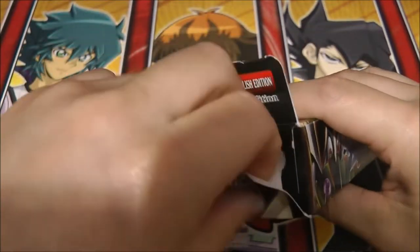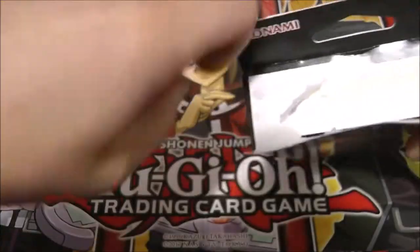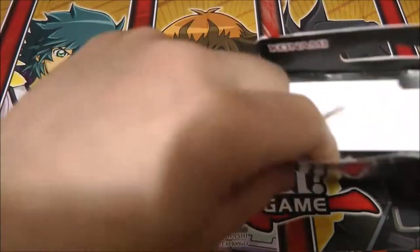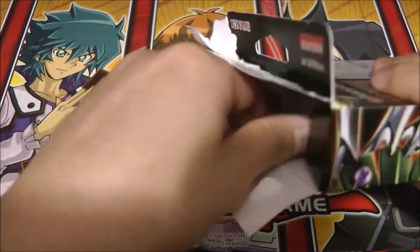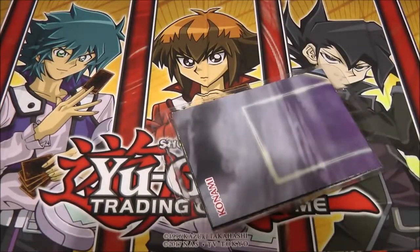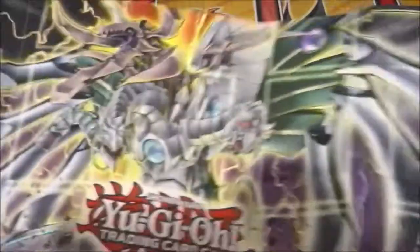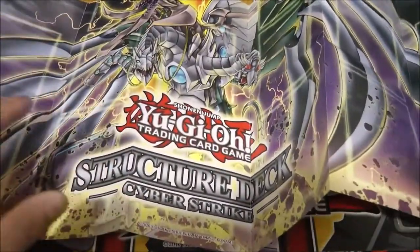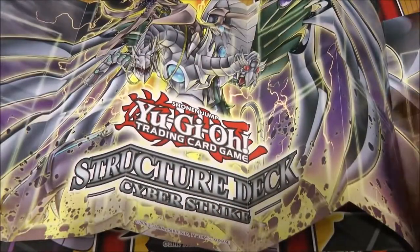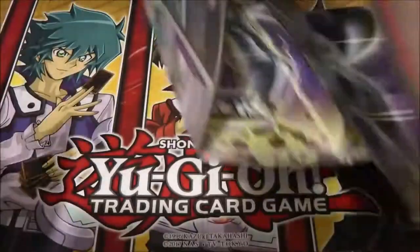Let's go ahead and open this up. Okay, I'm going to put this on the side here. And here's the playmat. Wow, this looks really nice. I'm just going to move the cards to the side for a second. So we got the Cyber Dark End Dragon on the playmat.